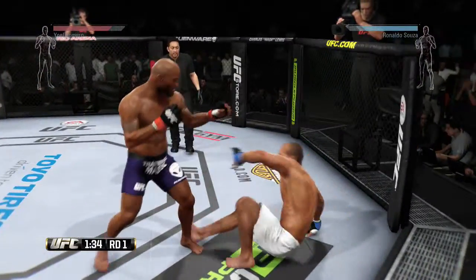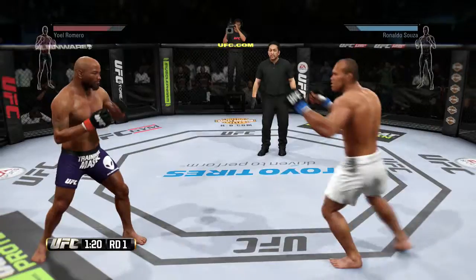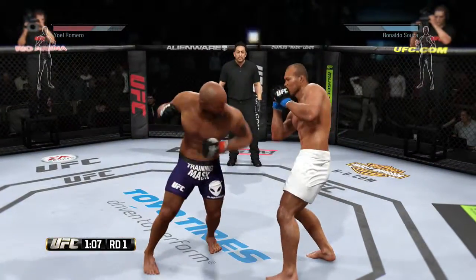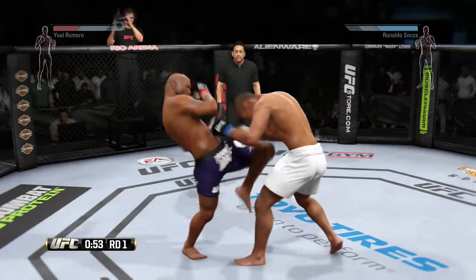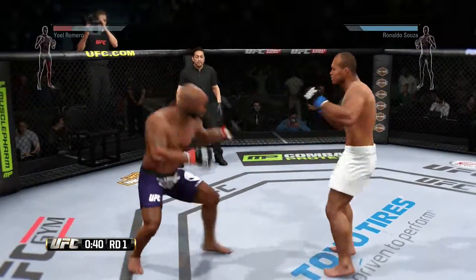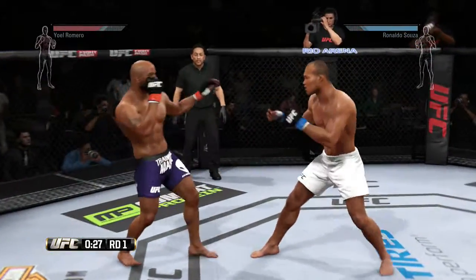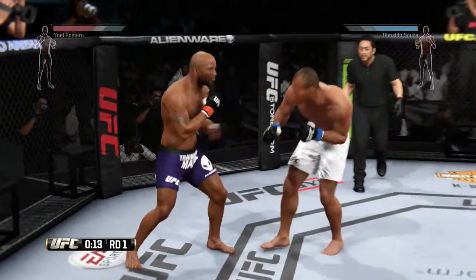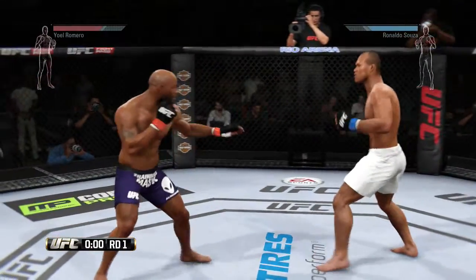He reverses position and decides to stand up. He connects with the jab. Combination. He misses with the counter. One minute on the clock. Right to the body. They are exchanging here — nice kicks by Sousa. Misses the takedown. He connected with that front kick. He landed a right hand. Well-timed kick. There's a nice combination. That'll do it for round one.